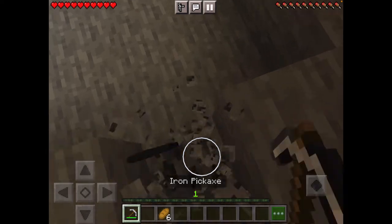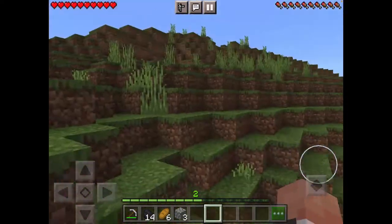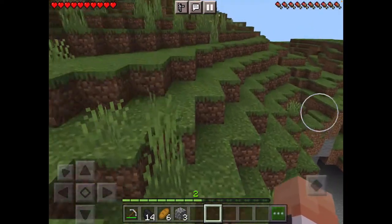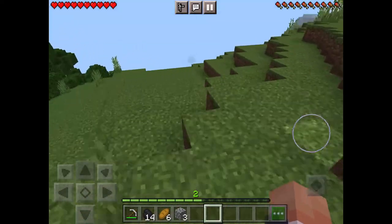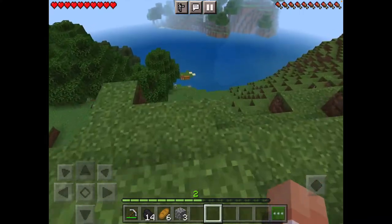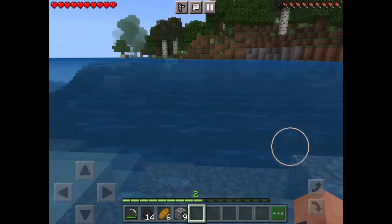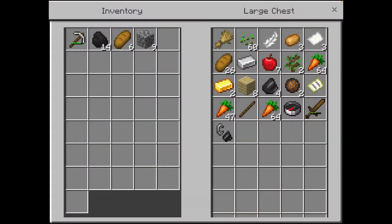Coal! We'll use coal. It's nice up here. Home is that way. There's a creeper down there. So we'll explore our area a little bit later. Let's just get back to base and see what we can do. I want to build, like, a little house on stilts right here on the water — I feel like that'd look pretty nice.